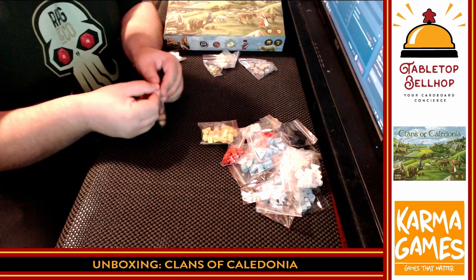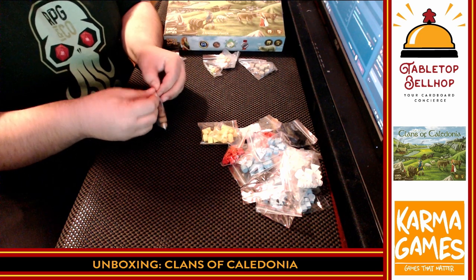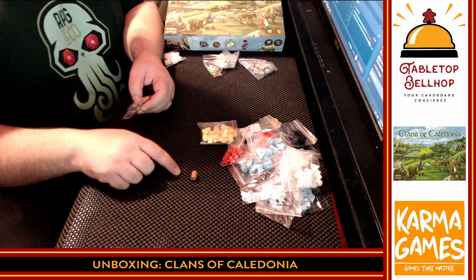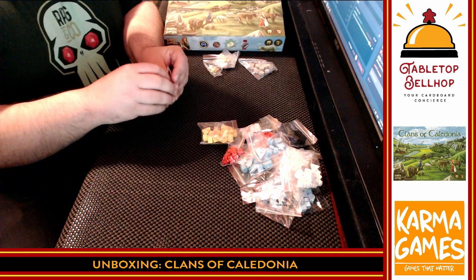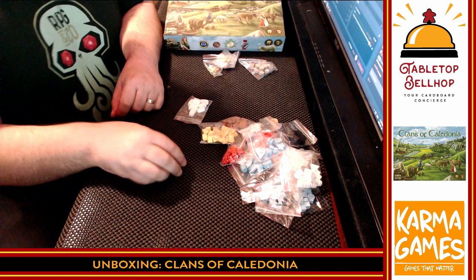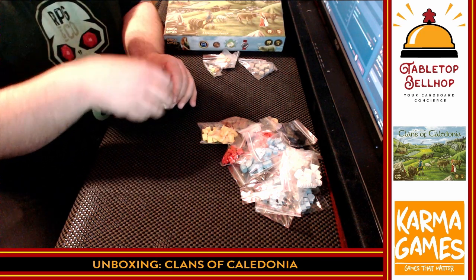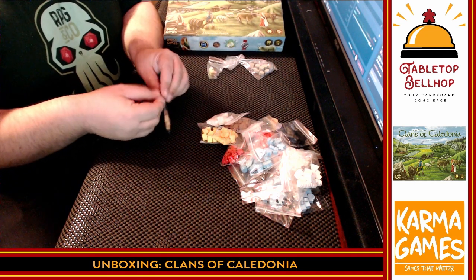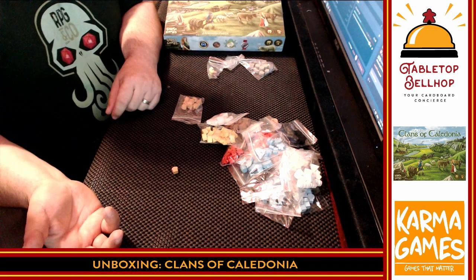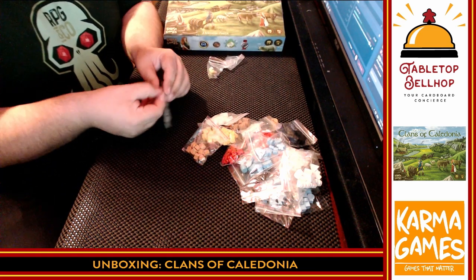We have milk jugs — they actually look like little milk cartons, which is kind of cute. And bread — little loaves of bread. Almost at the end of the components. A ton of punch boards and a ton of wooden bits. I dig this game just for the amount of detail in the little wooden pieces.